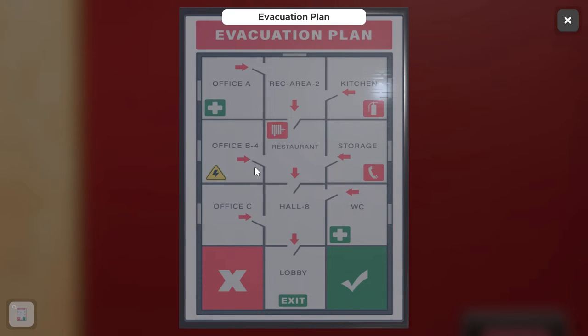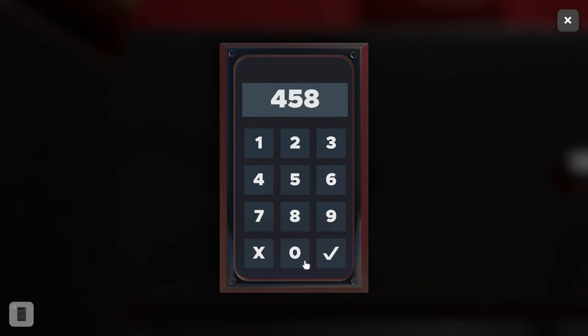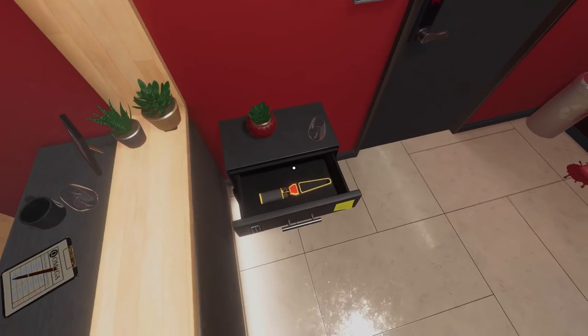Looking at the evacuation plan as a keypad layout — positions one through eight — office before is our fourth button, so we start at four. We go to five, then follow the direction down to the hall at eight, then down again to the exit. So we input four, five, eight, and then zero for the exit between the X and check mark. Hit the check mark to confirm, and we unlock what looks to be a metal detector.